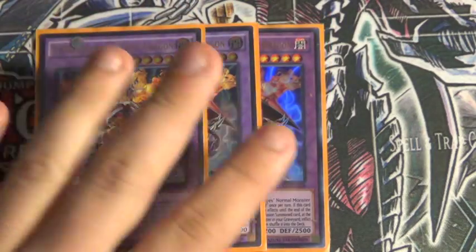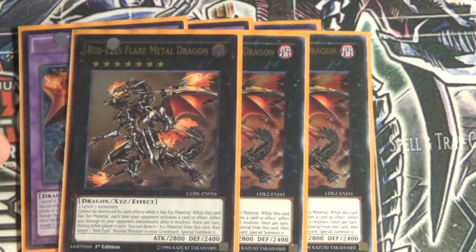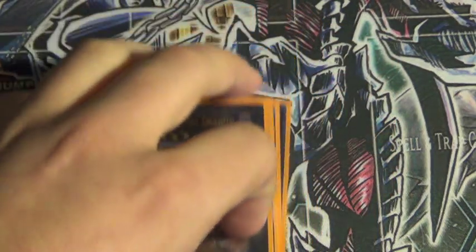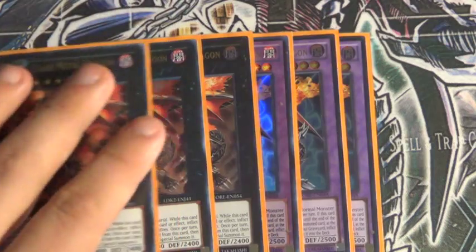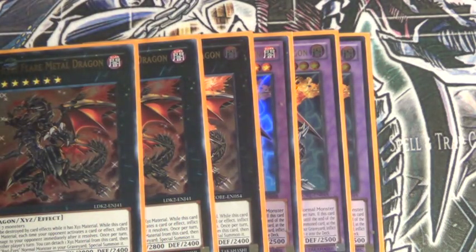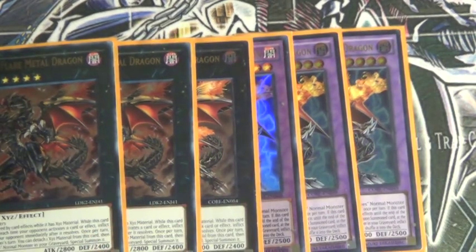For the Extra Deck: three Archive and three Red-Eyes Flare Metal Dragon. That's pretty much it for the Extra Deck for now — though I might throw in Big Eye, Draco Sack, and other stuff. When Invasion of Vengeance comes out I'll definitely be adding a lot, including Heretic Dragon of Tomb, which is very good. So that's all for this video — don't forget to like, comment, and subscribe for more. I'll catch you all in the next video. Peace, bye!